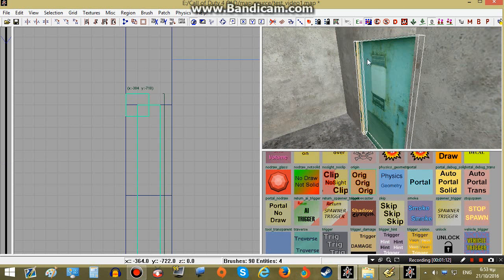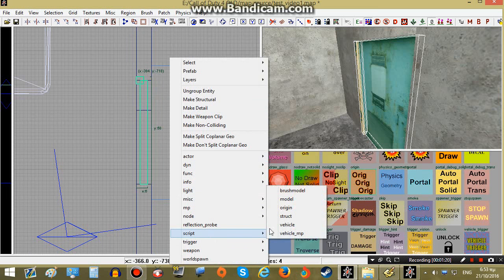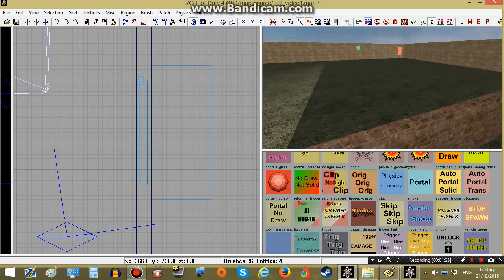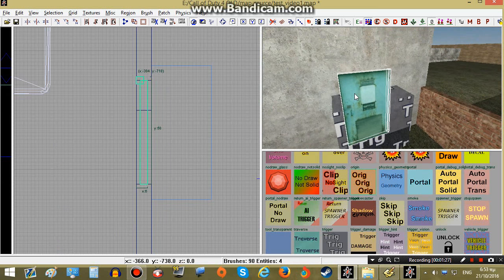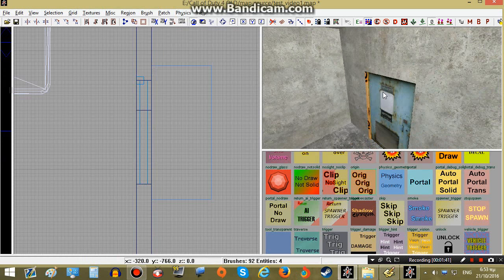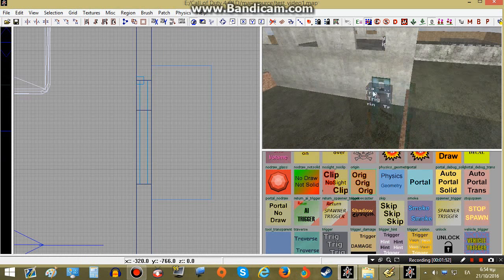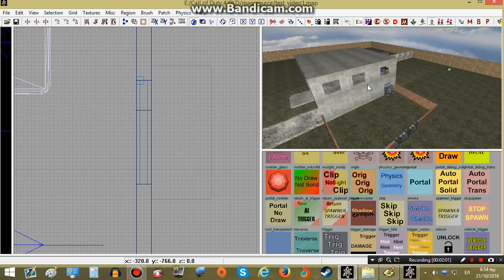To do that we have them both selected, then we simply right-click in our 2D grid view and choose Script Brush Model — and that's it. Now this door can be edited in script, but first we have to give it a targetname the same way we did with our triggers. We'll simply name it door1. Make sure to have them both selected when you give them keys. That's all we need to do in the editor for now — let's jump into our script.